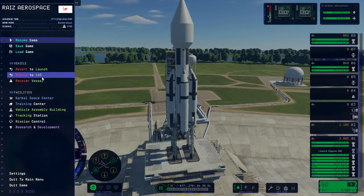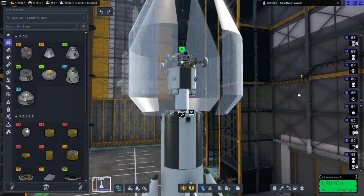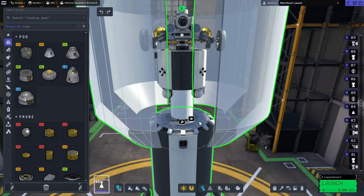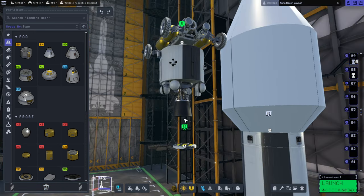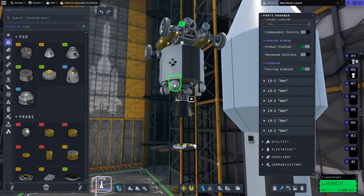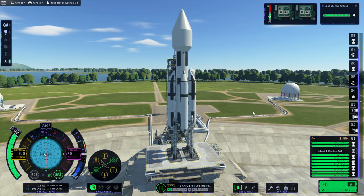Honestly, we don't need that monopropellant — that's only if the rover was getting back to the transfer vessel, which it will not. This decoupler is the problematic one. That's the other way around. Why are you the other way around anyway? How did you even work? We don't need these. Alright, here we go.